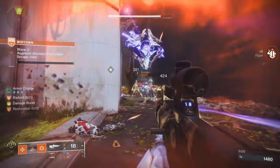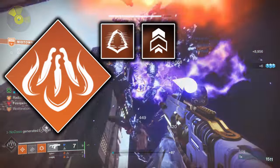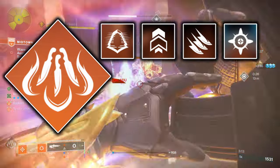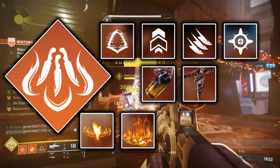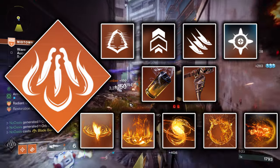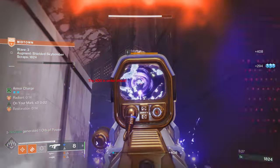For the prescriptive subclass setup, run the Blade Barrage super, the Gambler's Dodge, whichever jump you prefer, the Knife Trick melee, the Healing Grenade, the Knock Em Down aspect, the On Your Mark aspect, Ember of Beams, Ember of Empyrean, Ember of Mercy, Ember of Searing, and Ember of Torches.